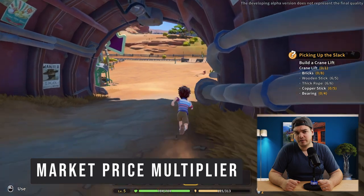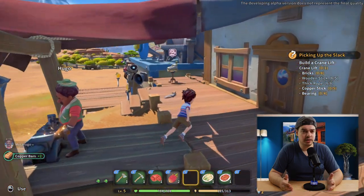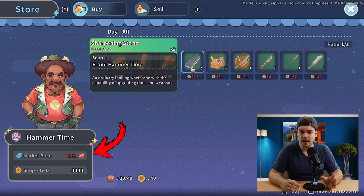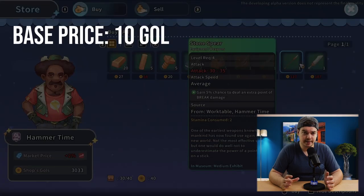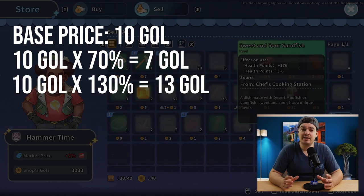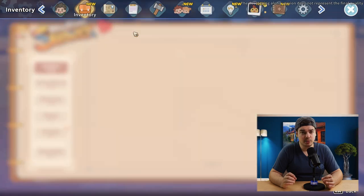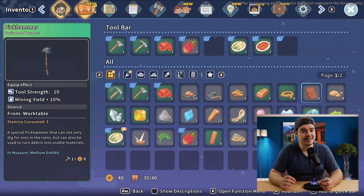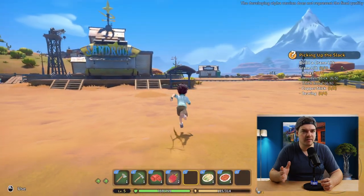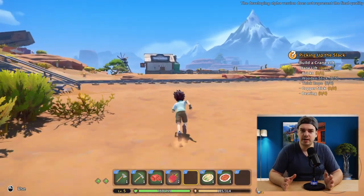The one thing you should always watch out for when selling items is the market price multiplier. Every day the market price multiplier changes, so you can just go to a vendor and check what it is right now. For example, if your item is worth 10 gold and the market price multiplier is 70%, you're only going to get 7 gold instead of 10. But if it's 130%, you're going to get 13 gold instead of 10 — which is perfect. We want that market price multiplier as high as possible. In Portia it went down to about 70% and maxed around 125–130, so don't wait for a magic 150% — that's not going to happen.